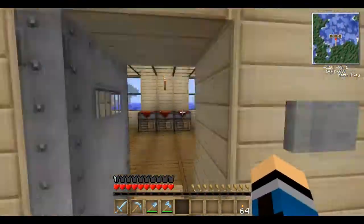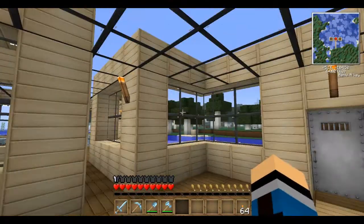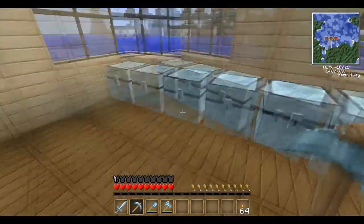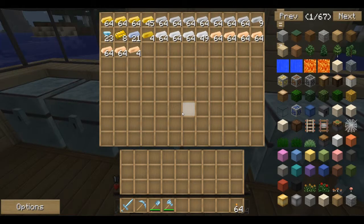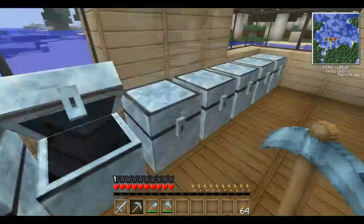First things first, let's take the quarry up — no, we can't, we don't have steam engines. We did try this before but we realized that if you put one of the new Forestry items into a crystal chest, it crashes and corrupts the file. We did record some of that but deleted it because it got corrupted. We just had to rebuild everything in this world.